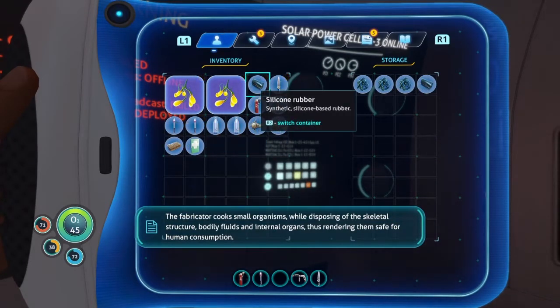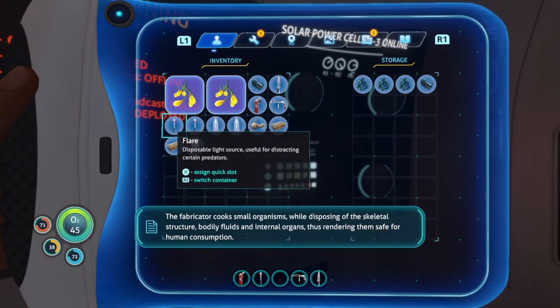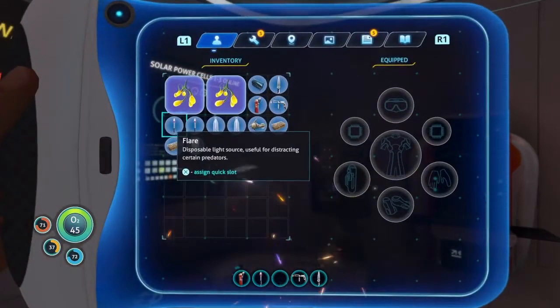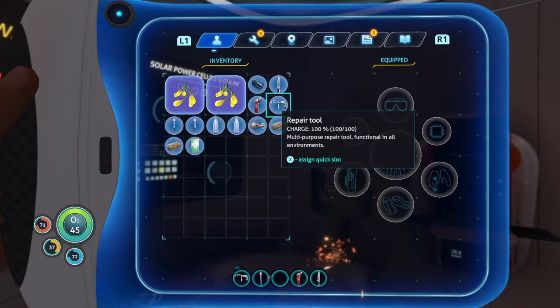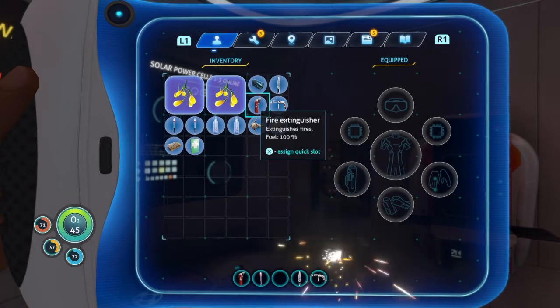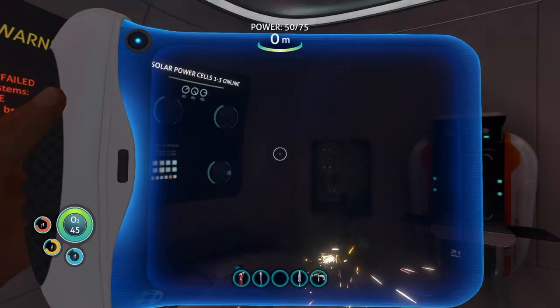Let's throw a couple things in our storage and I caught a fish — we'll eat that guy real quick. Let's see if we can organize our inventory a little bit too. For some reason it left a gap right in the middle. We'll just eat our fish and call it good.